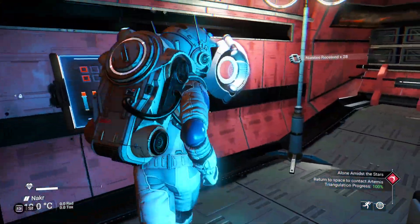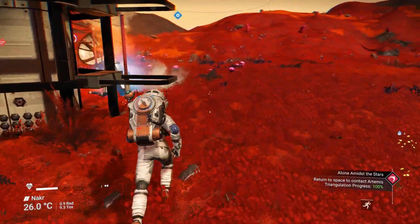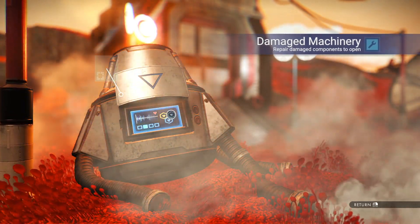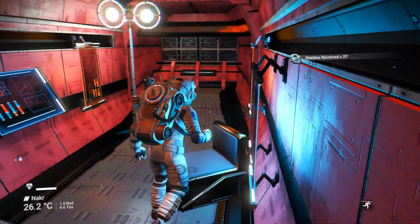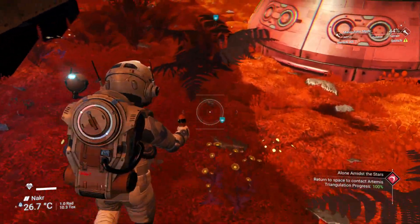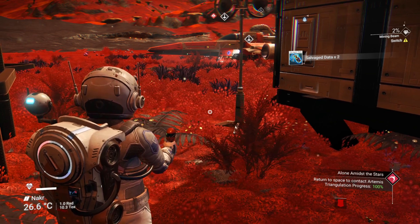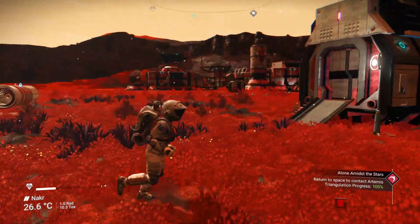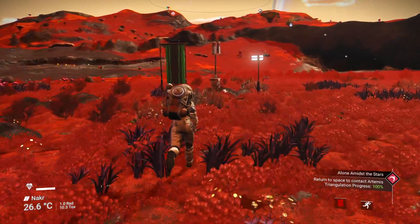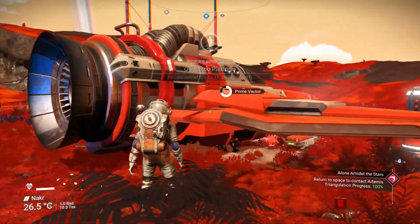Bits and pieces, another word. Living slime — I'll grab that, we can make that into nanites. Nothing in that one. A little bit of money — just a couple of dollary-do's. We'll grab our berry technology. How many did we get out of that? Just two — but two is better than none. There may be some nanites in there, but let's just do a little bit more. Let's get Artemis sorted here. Let's go back to space and speak to Artemis.